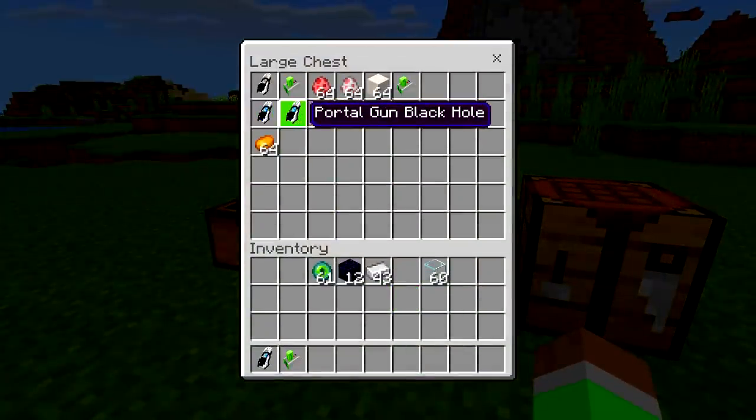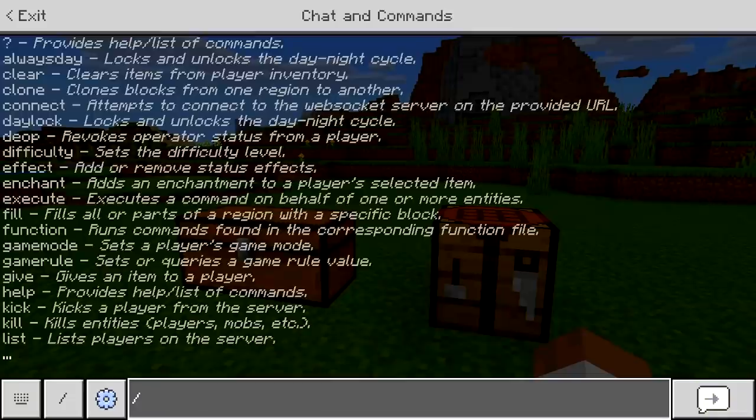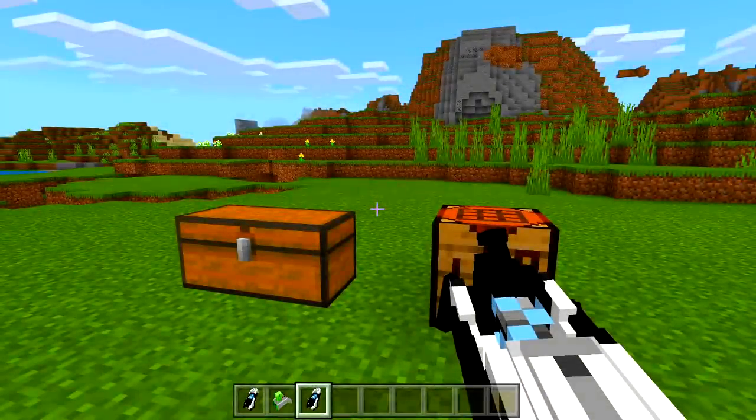This one is called the portal gun black hole — you can't actually craft it. To get it, you type the command '/give @p' and then type 'portal gun,' and as you can see it gives you all of them. You can quickly give yourself that one, and boom — we just gave it to ourselves.